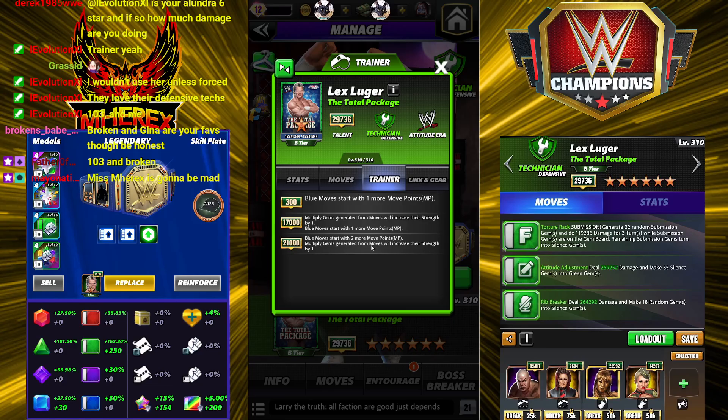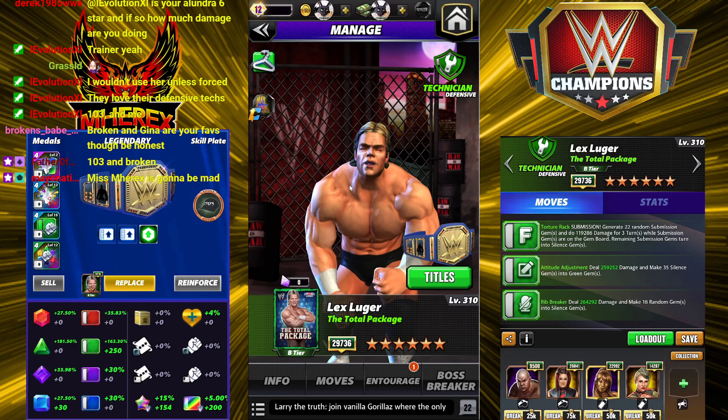At five star gold, blue moves start with two more MP. Multiply gems generated for moves increase their strength by one — this is massive on Acro Bianca. Very very good also on Tatanka, which we'll see later when I do Tatanka's preview. I'm sure there are some other people this trainer will be really good on, but Acro Bianca and Tatanka come to mind right off. I'm going to have four movesets for you guys.